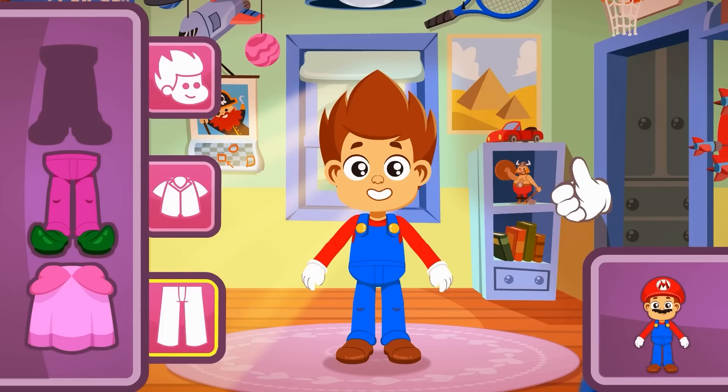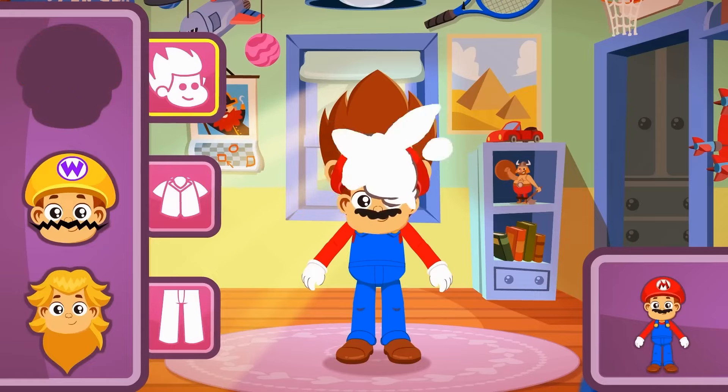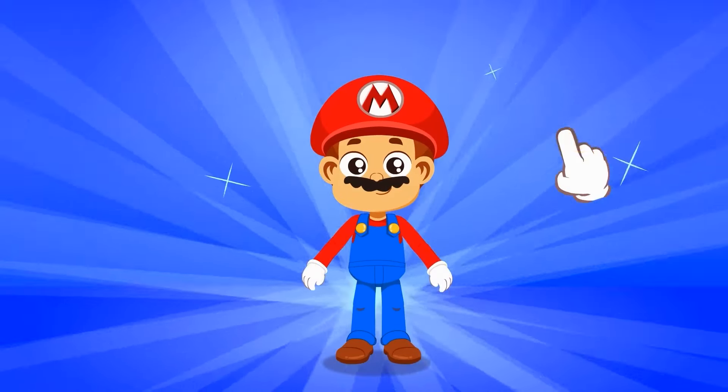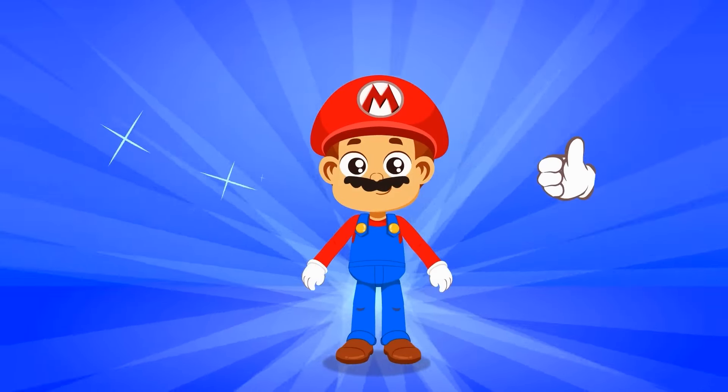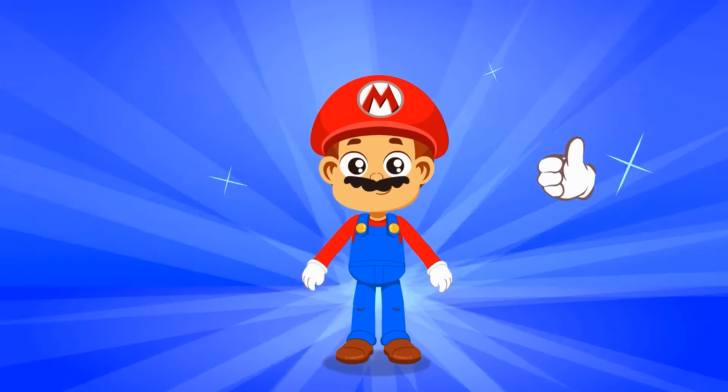Kid looks really cute! But something's missing — that's it, the hair! Let's check the wigs we have. Remember, we are looking for a big red hat and a distinctive mustache! Exactly! Wow, so cool! Now kid is dressed up like Mario, and he looks so fun!